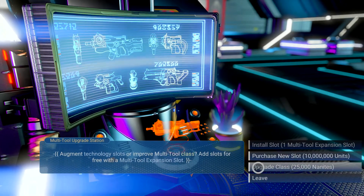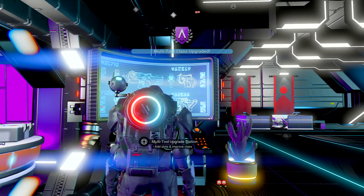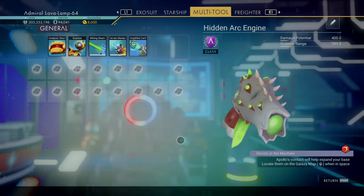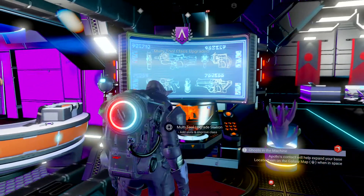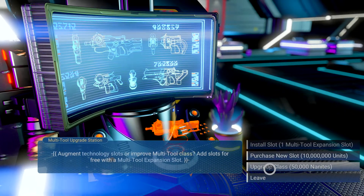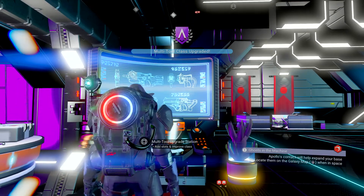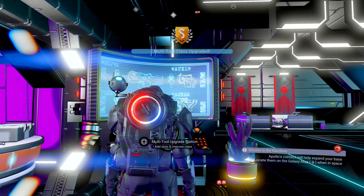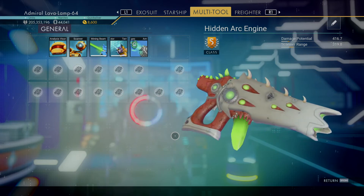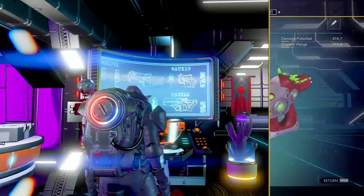For 25,000 nanites it's now A class — that's amazing. And even more amazing is for another 50,000 nanites it can be upgraded to S class. So that is totally amazing — it's a really, really nice alien multi-tool.